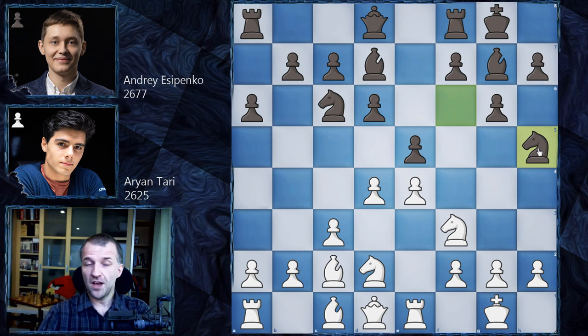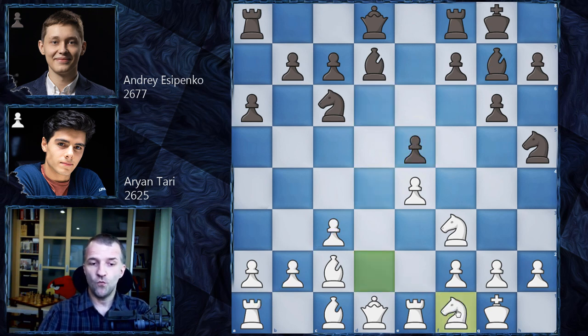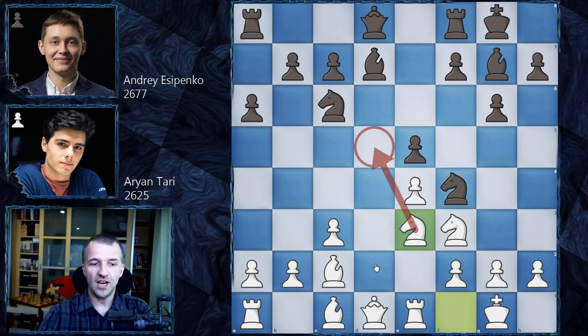We have Nh5, pretty standard stuff — this knight would like to come to f4, like in the Italian game. Now we have one game in the database where Nf1 was played, but here we have quite a novelty: d takes on e5 first. Ariantari didn't want the pawn to attack on d4 and then the bishop would be quite powerful on that diagonal. We have d takes on e5, and now Nf1 as planned. So where is this knight going? Definitely not to g3, as those squares are restricted by the pawn, so that would make no sense.